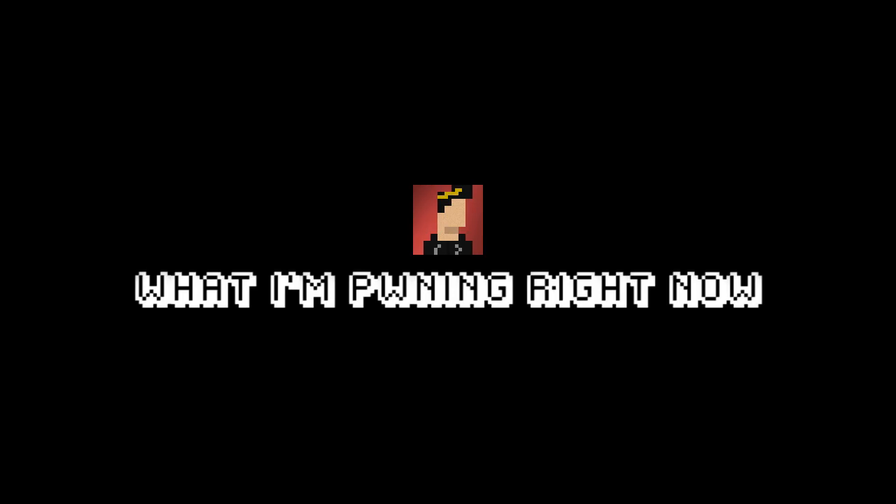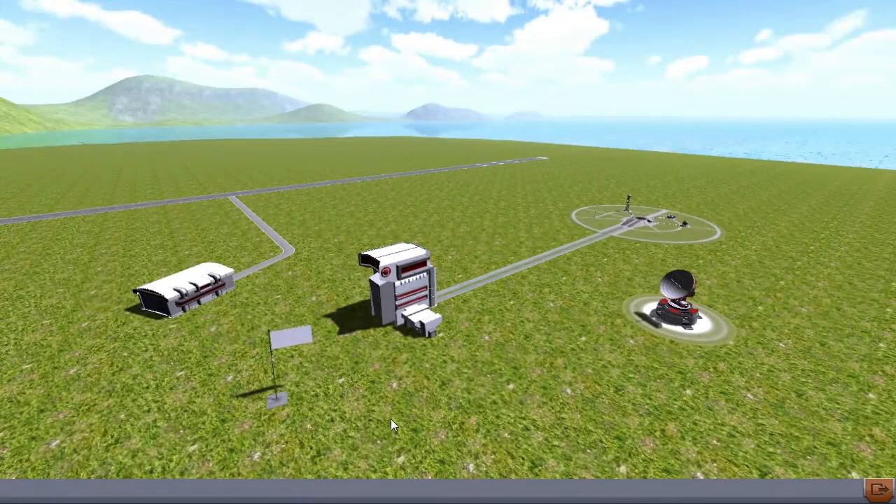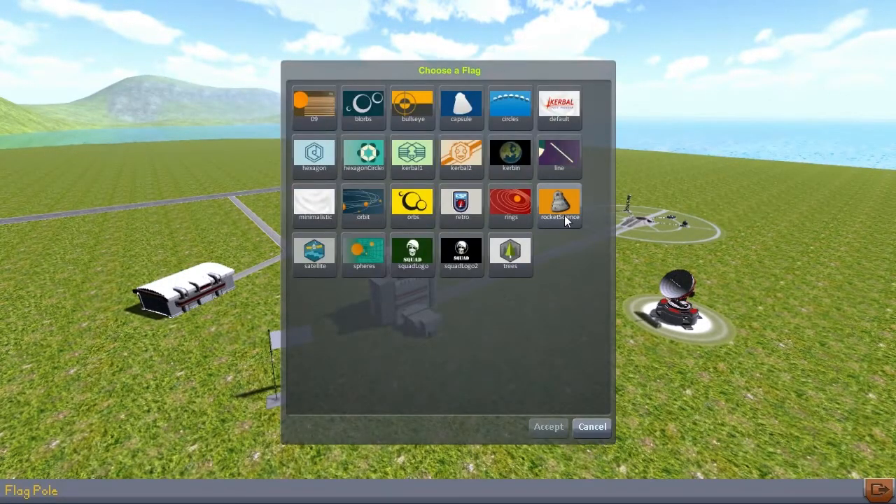Ladies and gentlemen, welcome to What I'm Playing Right Now, where today we are playing some Kerbal Space Program. They updated once again since the last time we played, and now there's a little flag right here so we can choose a flag logo. I like this little hexagon thing. I'm going with that.